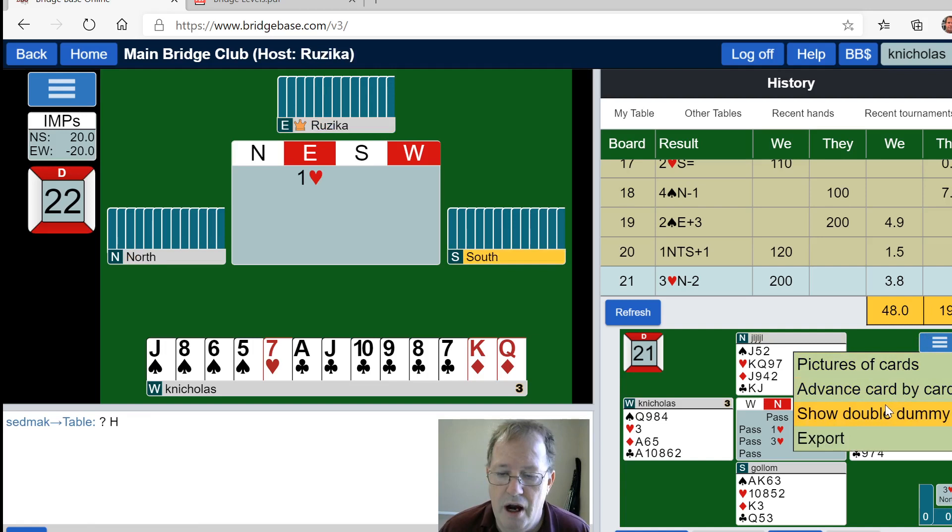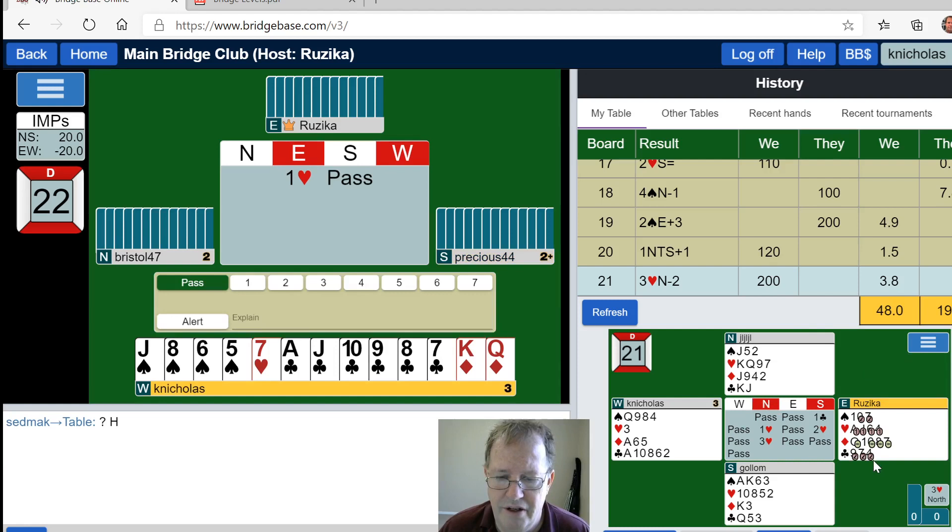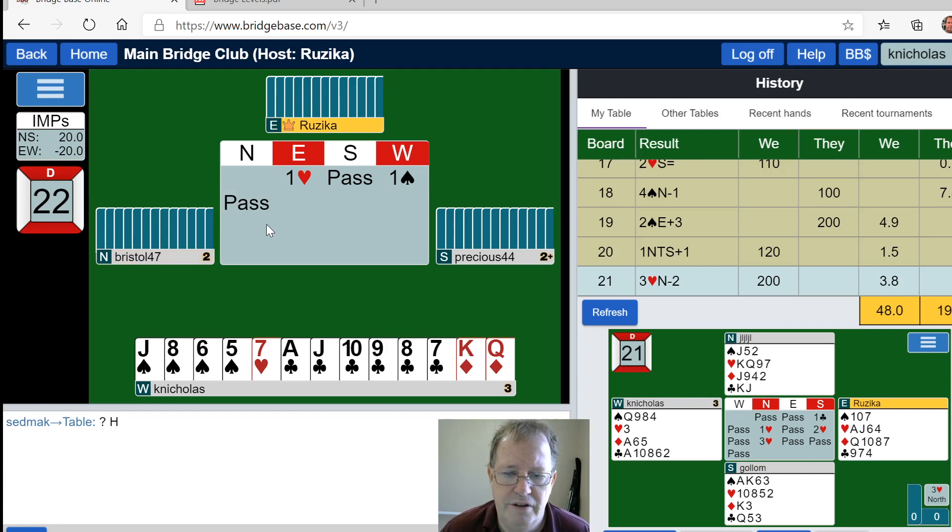Let's see what double dummy says about that. With a club lead or a spade lead they go down two, and they went down two. Was it a spade lead? Yes, was a spade lead — exactly right, down two. Very nice. So look at this: 10 or 11 high card points. East has opened one heart.